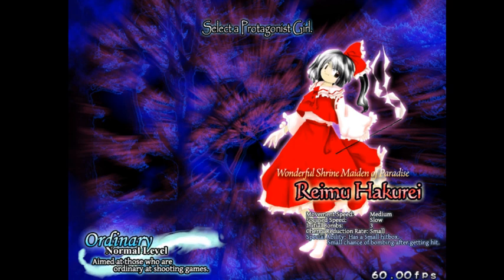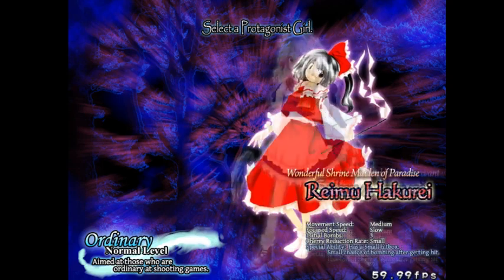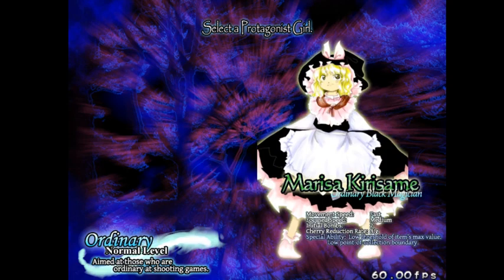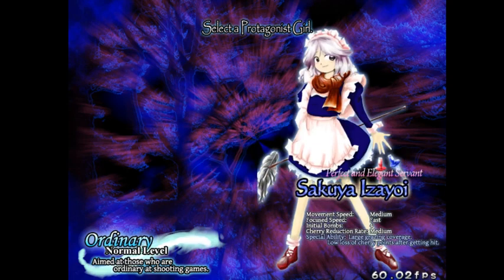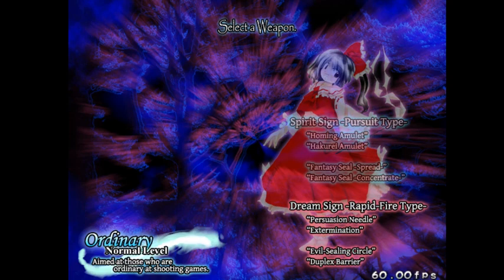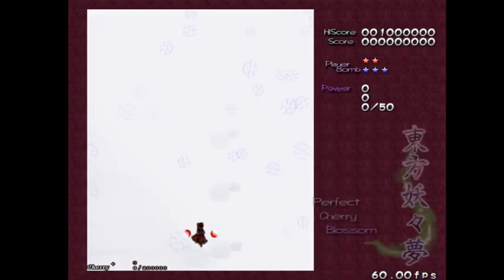We can choose from three characters. There's the wonderful Shrine Maiden of Paradise, Reimu Hakurei, who I believe is the main character in the franchise. Each character has different stats — some move at different speeds and have different kinds of powers. We've also got Marisa Kirisame, ordinary black magician, and Sakuya Izayoi, perfect and elegant servant. I'm going to go with Reimu Hakurei. You can also choose certain shot types — I usually like going with the homing amulet because it has homing projectiles.